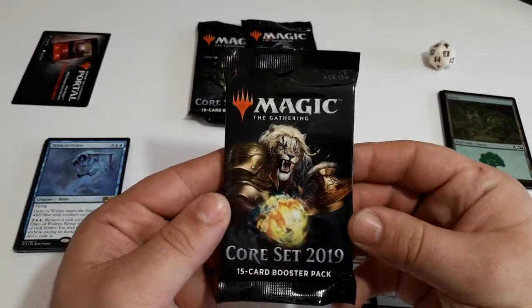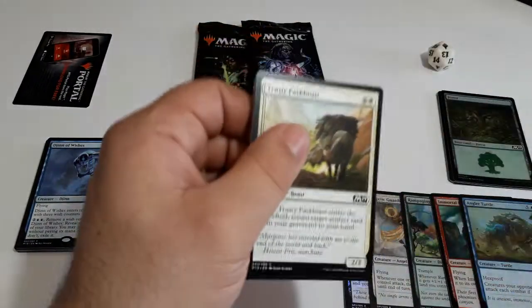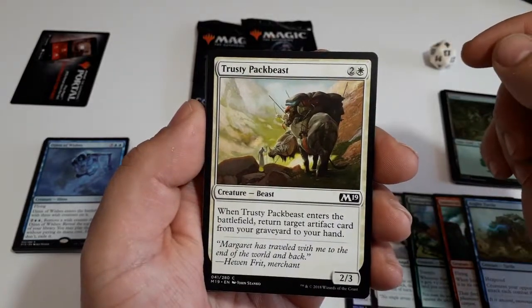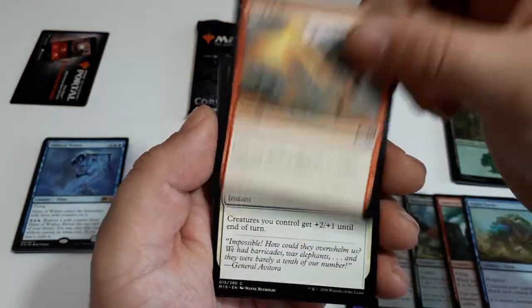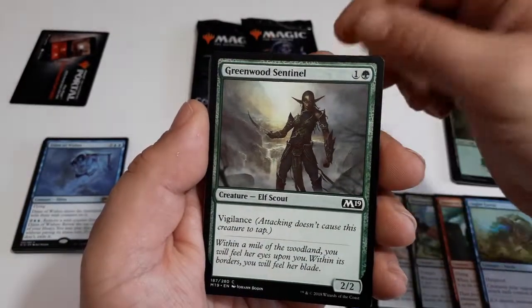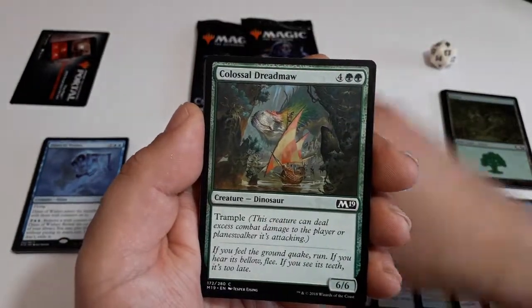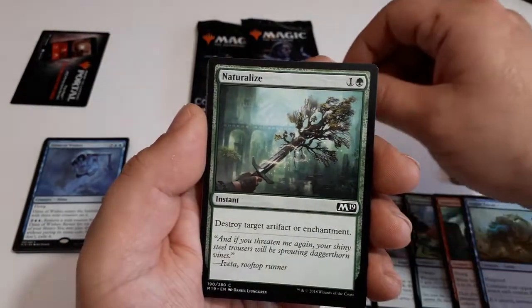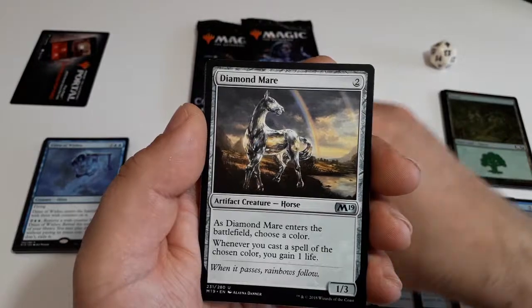Now the second booster with Ajani on the cover. Here we have Trusty Pack Beast again, Omen Speaker, Lava Axe, Inspired Charge, Greenwood Sentinel, Iron Two-Headed Zombie, Colossal Dreadmaw, Essence Scatter, and Naturalize.